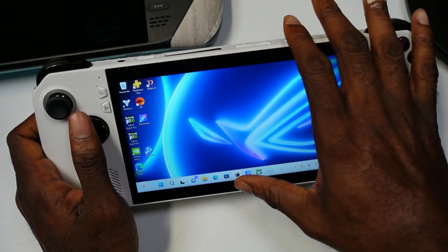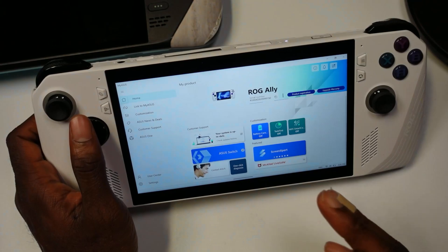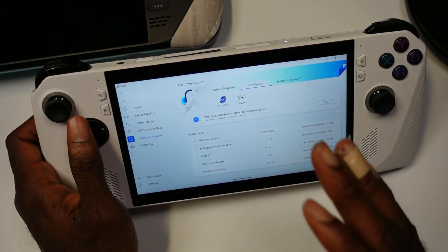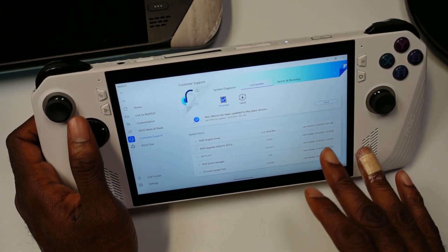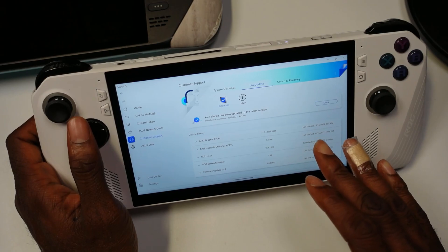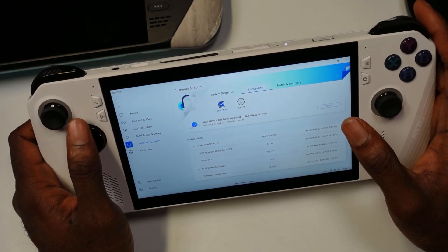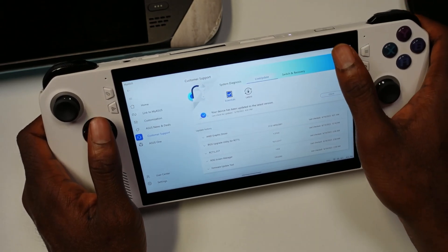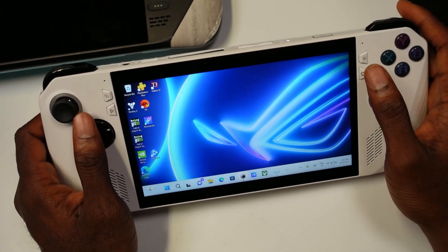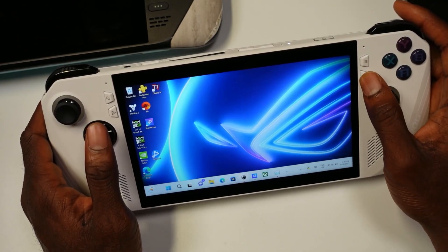The first thing I recommend is updating your ROG Ally. To do that, you scroll up like this and go to My Aces. Once you do that, you go to System Up to Date. If you don't have stuff updated, it should show you what you need to update. Make sure you update your Aces here, and by doing so you won't run into performance issues.